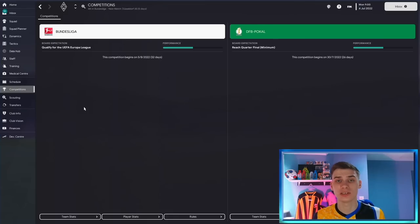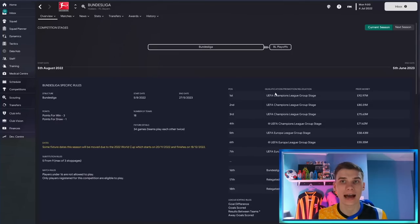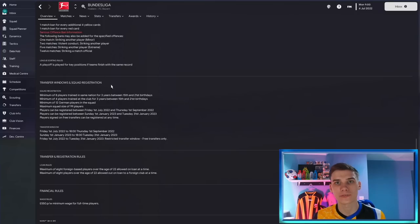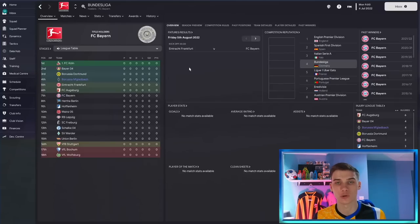Another thing that's particularly useful if you don't know too much about the club or the league you're managing in is to head over to the competition section. In there, you can learn a lot about the league straight away. If you know nothing about the league itself, check out the rules page. Here you'll find out how many Champions League places there are, where you need to finish to get what reward, if there's a playoff or relegation, and everything from registration rules to financial rules.